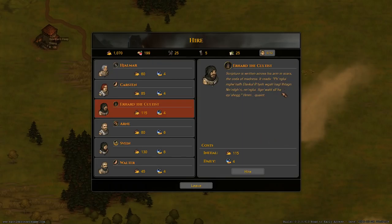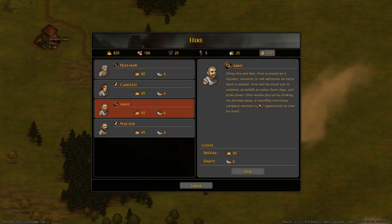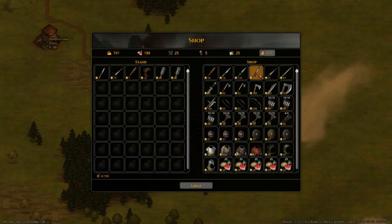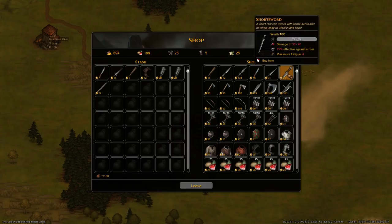Let's get around seven brothers, so two more. I like a dedicated archer - Ragnar is a poacher, not exactly a man of the law. And look at this guy - Erhard the cultist! He has some scars on his arm with weird gibberish written on them. He's a bit menacing but that's what we need. Let's get one more guy - he's a grave robber, not afraid of the dead. Eight guys should be good.